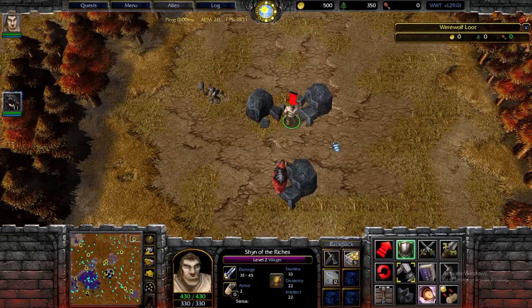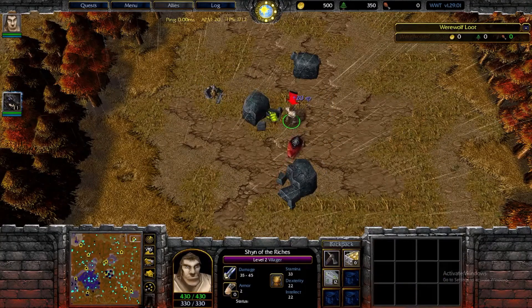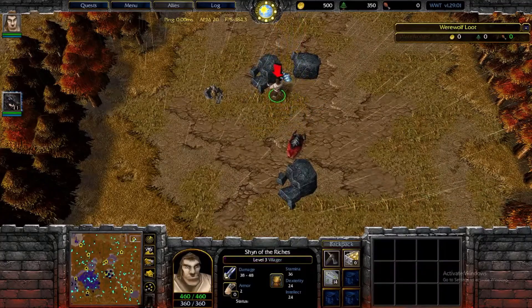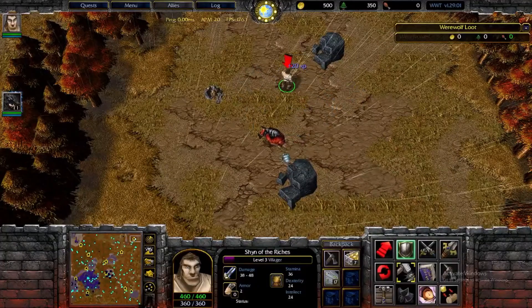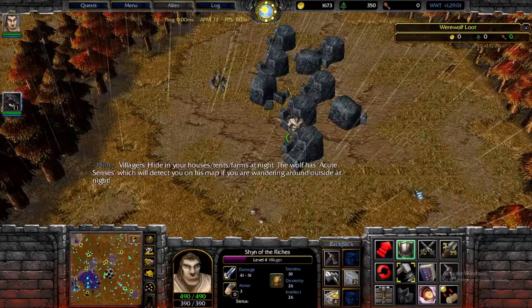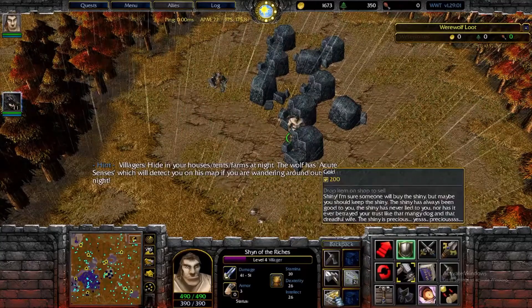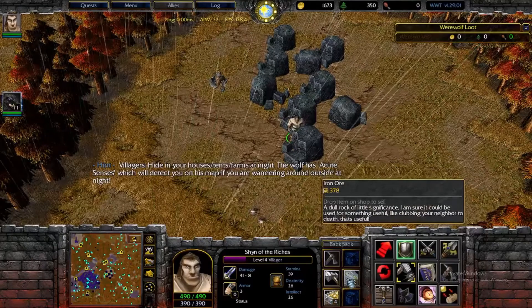It's important to pay attention while you're mining. Sometimes your villager will be forced back towards the center of the map — all you have to do is create a new command and right-click on the rocks again. Also, while you're mining you can't do anything else, so if somebody comes up with daggers and is about to kill you, you do not want to click on a rock. You either get iron ore or gold from these rocks, and you can sell that for gold in the game.